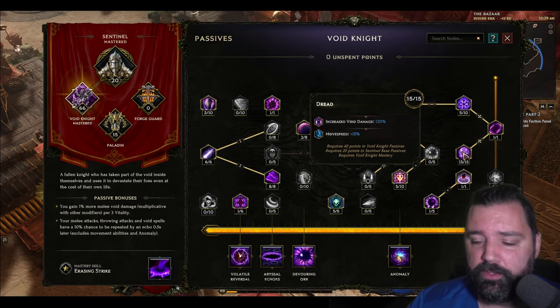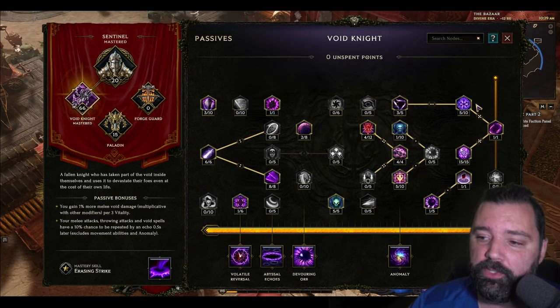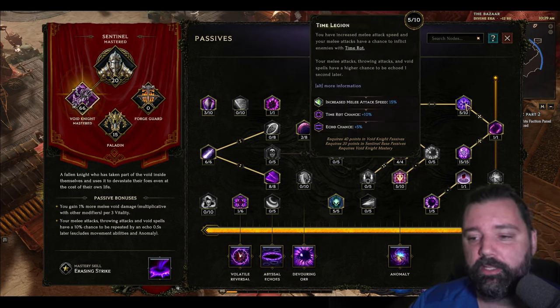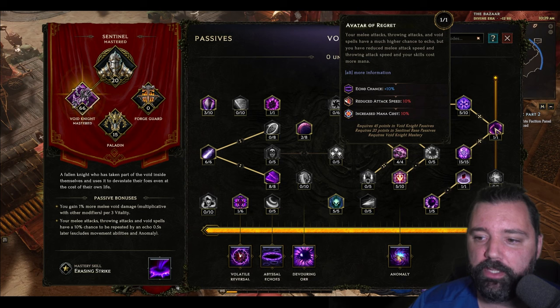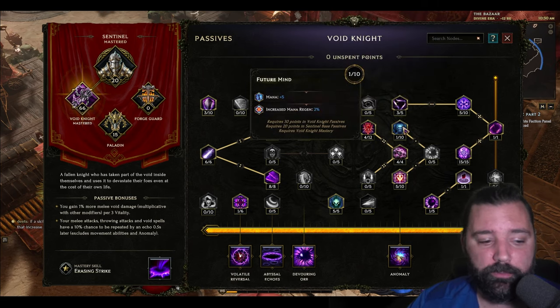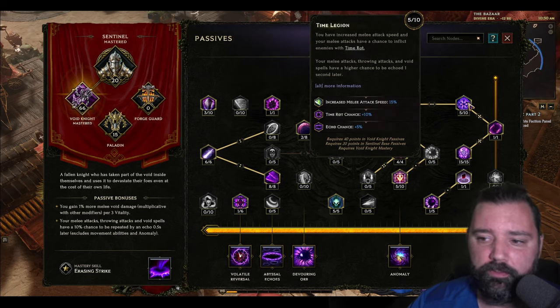15 points into Dread for increased movement speed and increased void damage — both very strong. Then you start going into Echoing Strikes, which gives you increased echo chance. Here you get some additional melee attack speed, additional Time Rot (pretty negligible), but again, echo chance, even more echo chance, and increased mana cost which adds to the damage output for the build. We actually want our skills to cost more mana. Then we'll jump into Future Mines to start increasing that mana pool. You can take the remaining points and pump them into echo chance, or even into increased melee attack speed and echo chance if you prefer.